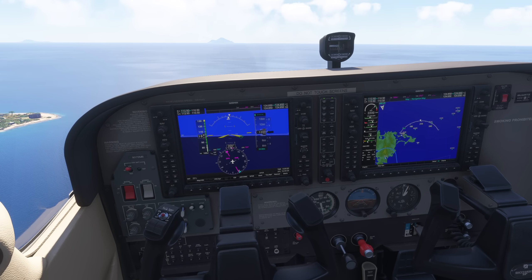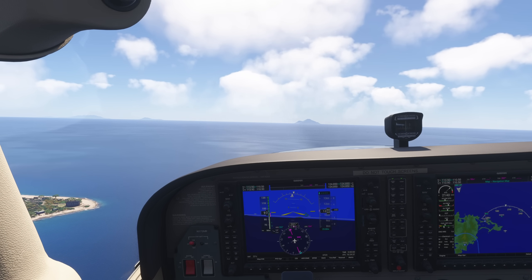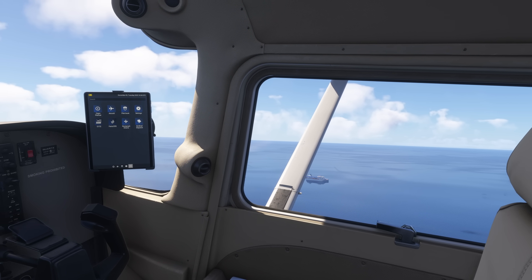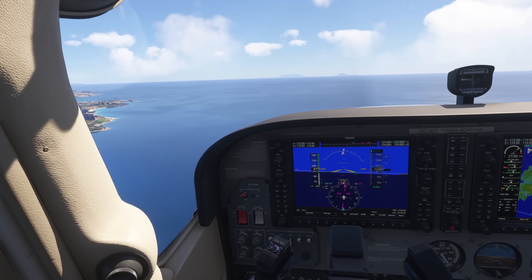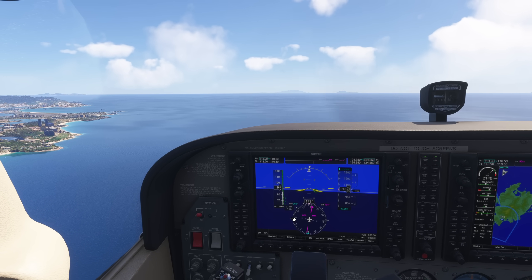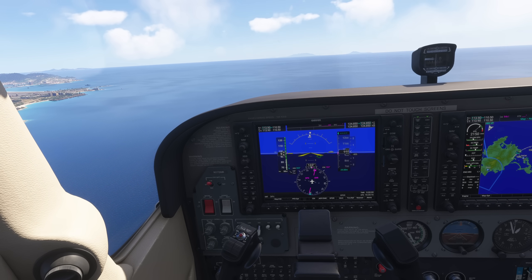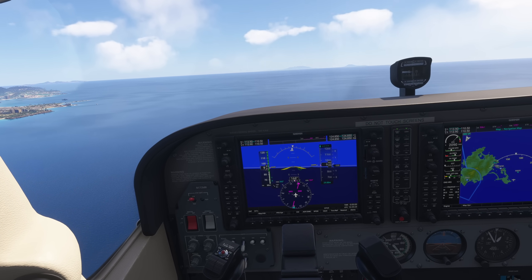We'll put in some approach flaps — one notch of flaps. In the olden days they were referred to as approach flaps, and what does it do? It stabilizes the airplane — gives you some extra drag and some extra lift, and drag and lift are both aerodynamic stabilizers. So it just makes the airplane a little bit more stable. We start into our little left-hand turn here to come onto a base leg, and I look down final to see if we get any traffic. It's runway 10, so if I have the 100 on my hash mark I'll be on a perfect base.